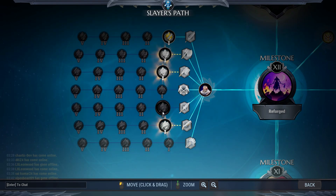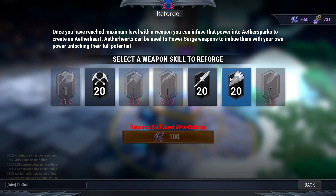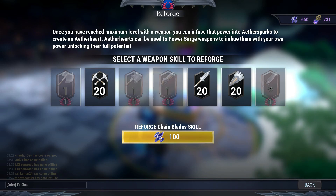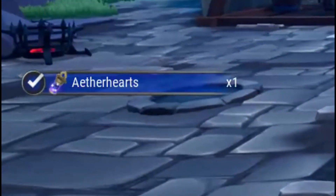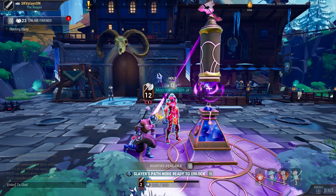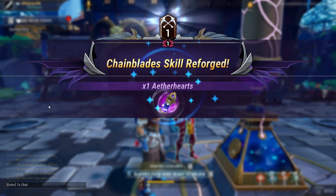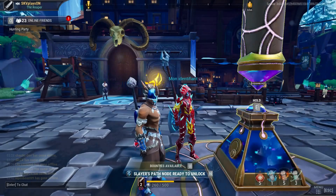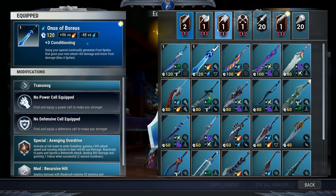The chain blades, war pike, and strikers haven't been reforged yet and are still at level 20. I'll now reforge the chain blades — once done, you can see the animation on the left side showing I got one aether heart for 100 aether sparks. Reforging sends that weapon type back down to level 1, meaning you grind it back up to 20 again.